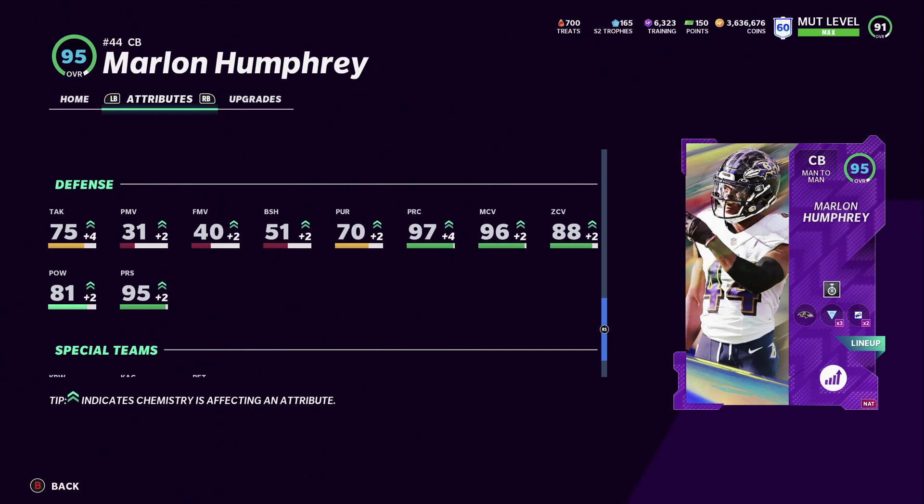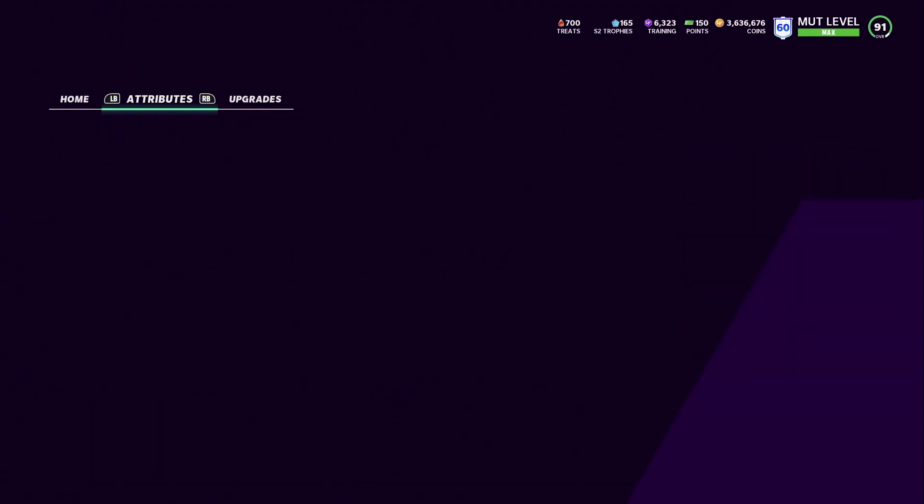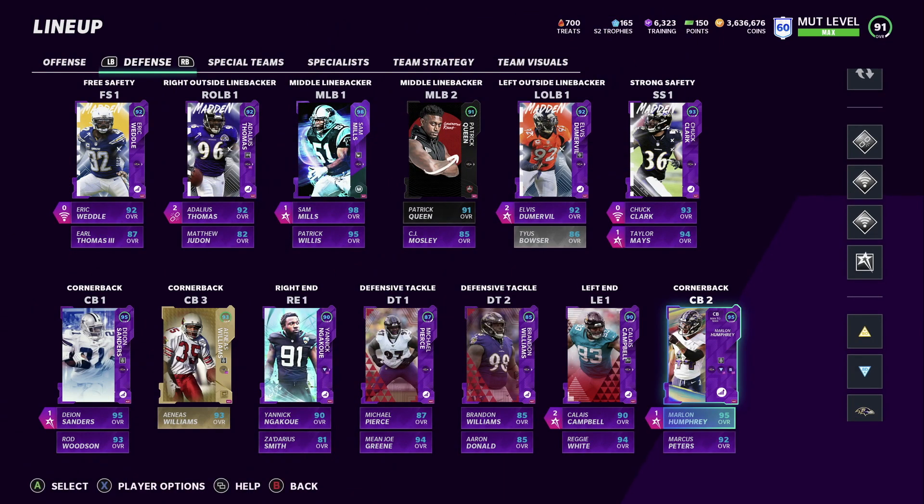I really like his play recognition and man coverage. If I put lockdown on him I could get that zone over 90, but I prefer balanced defense right now as the best team chemistry — it gives times two on everything, times three on tackle and play recognition. Once we get higher overall cards that already meet those 95 zones, it's only going to help more.